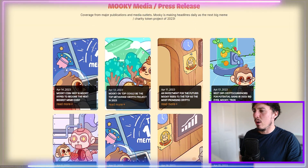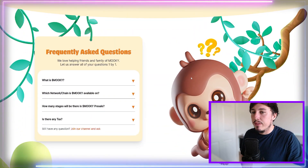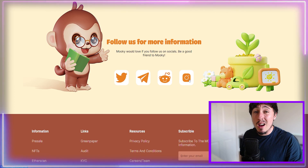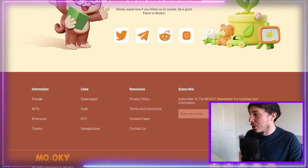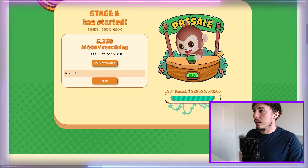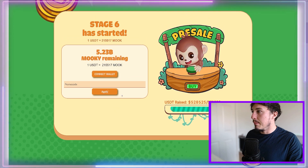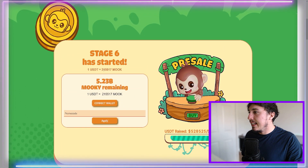They've got tons of press and media out there on relevant websites. The marketing and PR teams behind this are absolute juggernauts, so it's really worth looking into. The buy screen shows exactly what's going on — 5.23 billion Mookie remaining, and one USDT equals 215,000 Mookie.